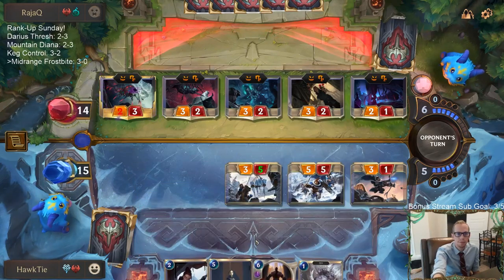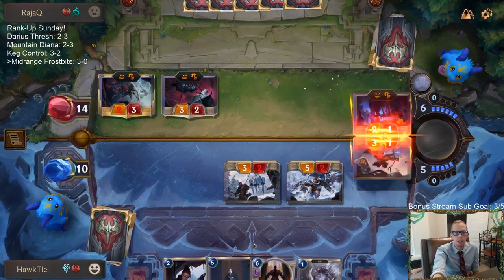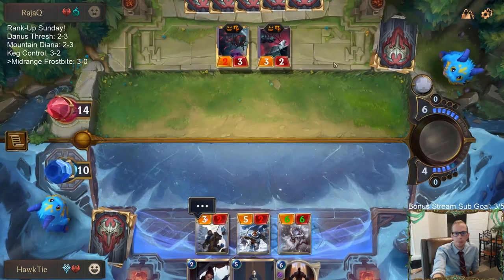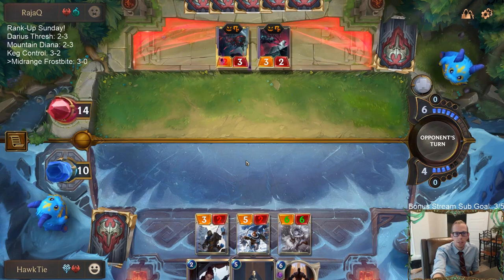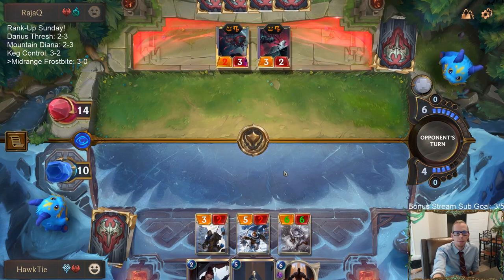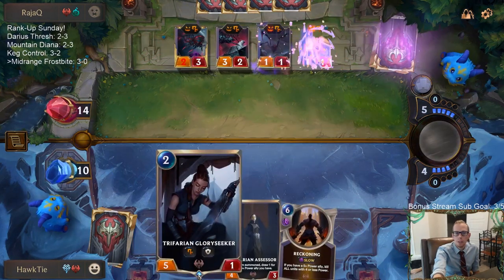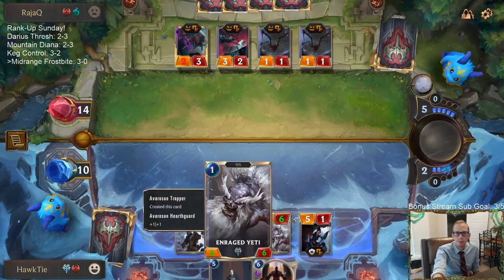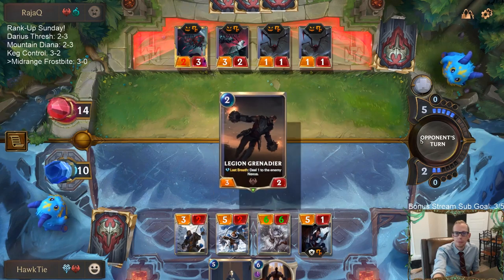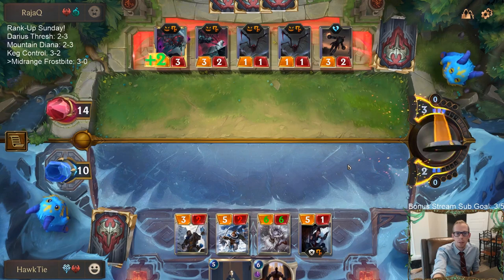We'll take five. I'm worried about Decimates and Imperial Demolitionist and the three-two Nightfall card — all those things draining me out. The rest is probably just going to be nexus damage that would kill us. So that's probably the best time to be using the Troll Chant.